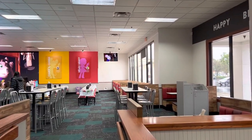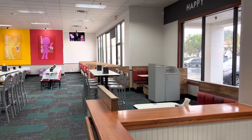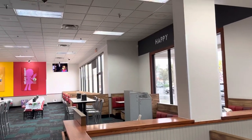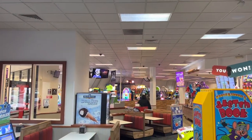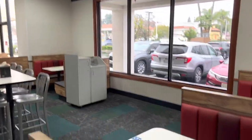This is a store tour of the Chuck E. Cheese in Chino, California. They just got the 2.0 remodel very recently. This is the strangest looking remodel I have ever seen because this location used to have the games over here, and now this is where the dance floor is. The games are over there where the old stage used to be — so it looks like they just flipped everything around completely.